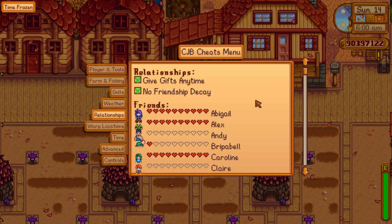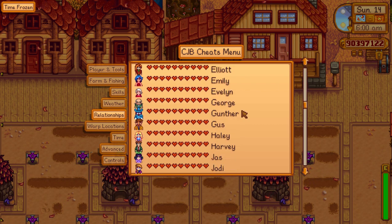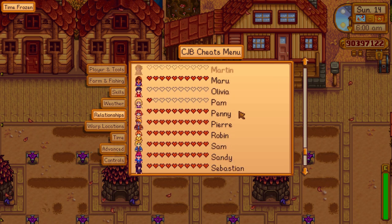The relationships tab is also one of my favorites. It was super helpful for me doing my heart event series, so I didn't have to actually give gifts to increase heart levels — I could just click on a heart level and they're at that level. As you can see I have most of them on max heart levels, except for Pam, for good reason — I kind of bully her, not gonna lie.